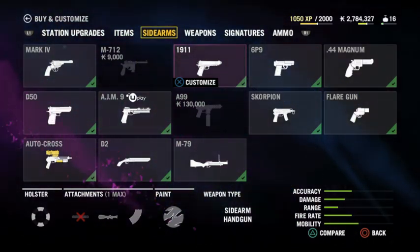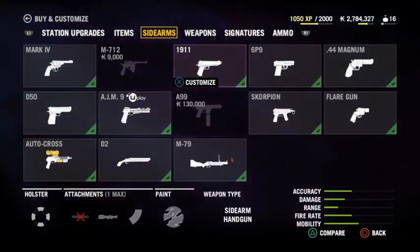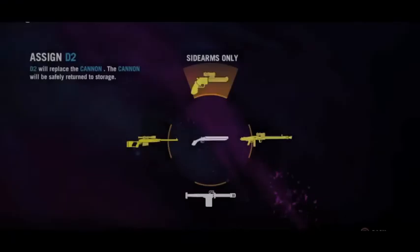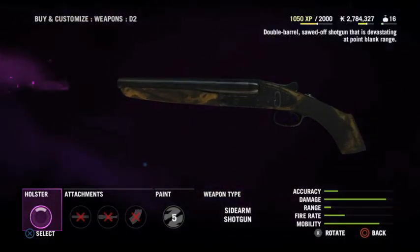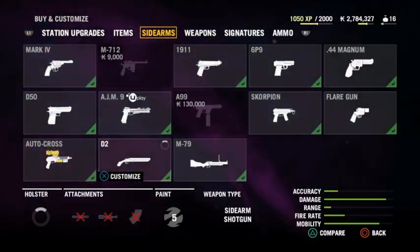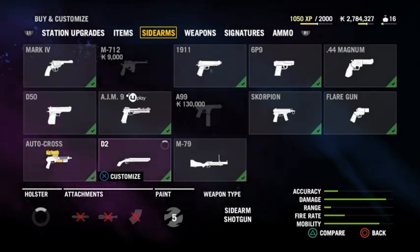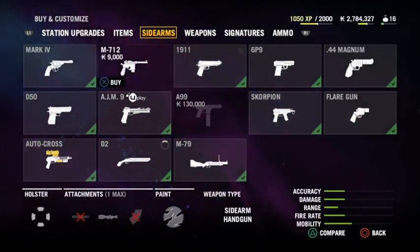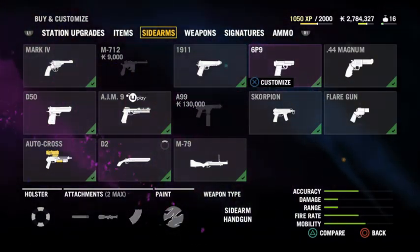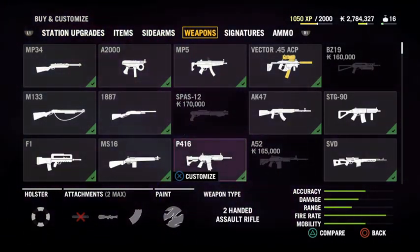The first one is the C4, the second one is the D2, then it's the MP34 and the A52. That sounds cool! Let's use the C4 first, and then the D2 which is this shotgun right here. I'm also going to use no attachments, so I'll have no benefit of any type depending on what gun I have - no attachments, only paint because I like to paint my guns. I have two million seven hundred thousand rupees so I'm good.